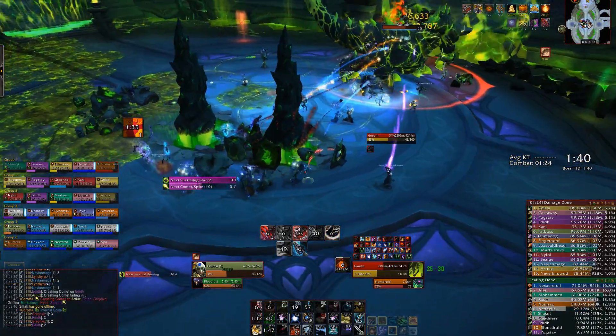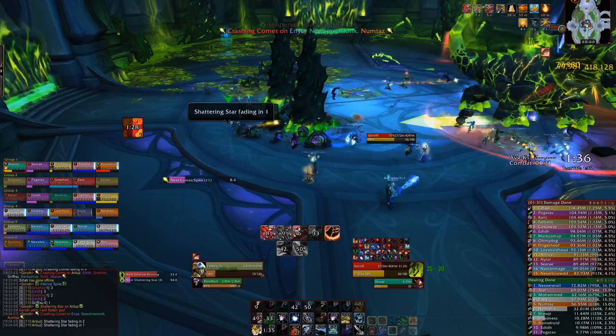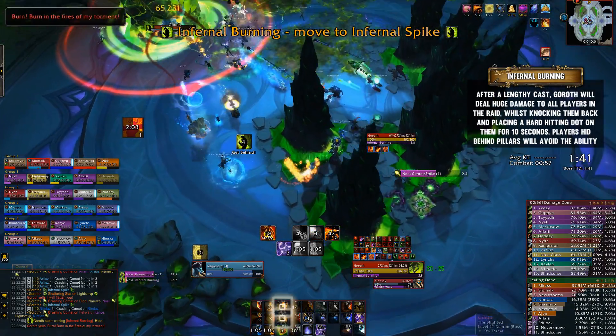So to keep raid damage low, as soon as you're targeted with a Shattering Star it's vital that you stand behind at least one pillar just to reduce the damage. However, if you can make it hit two or even three pillars, that's even better.